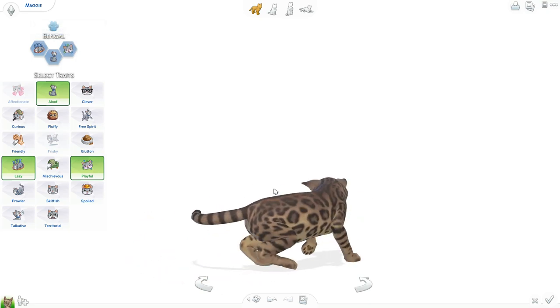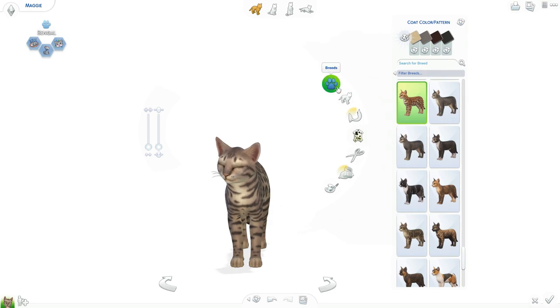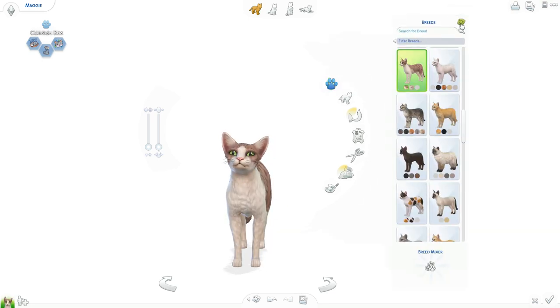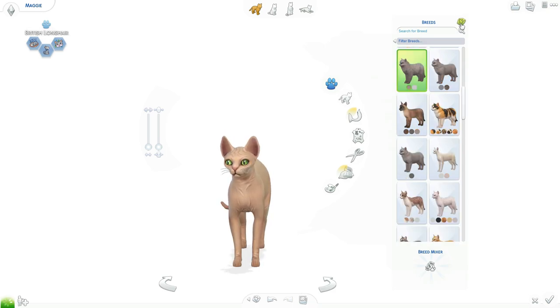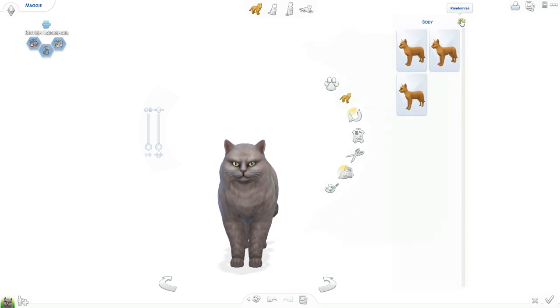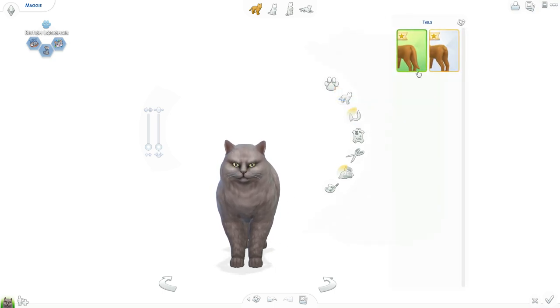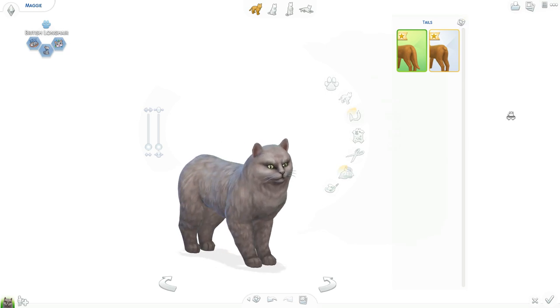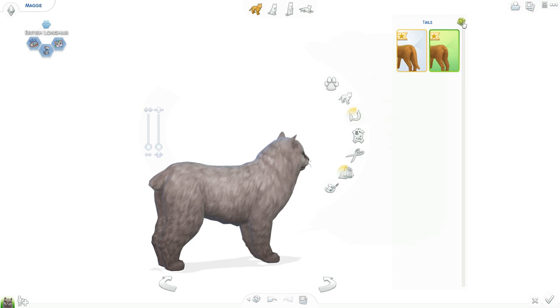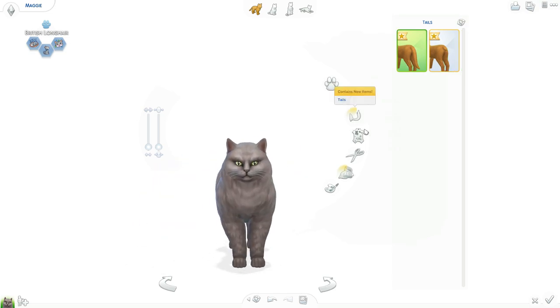All right, so let's get into this. So we're going to do the breed first, let's see what we get. Oh my gosh — British Longhair. Cute. So let's do the body — it's barely changing. And let's do the tail. There's only two different tails. We're back to the long one.